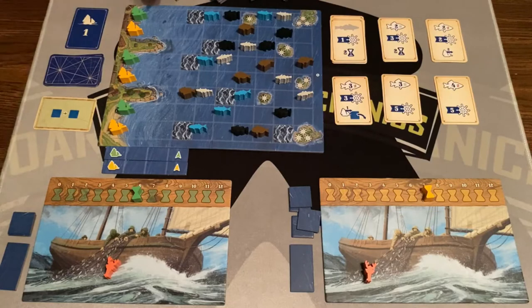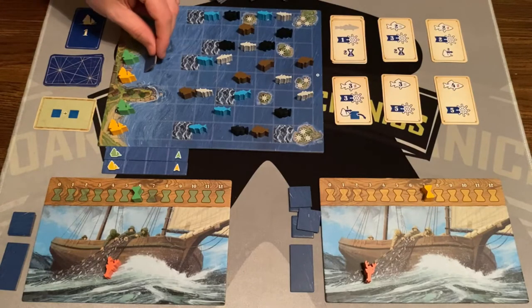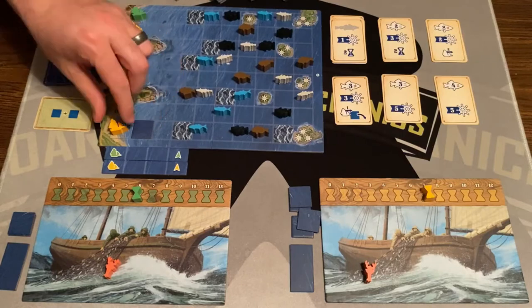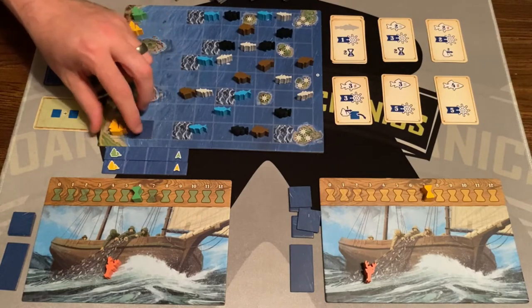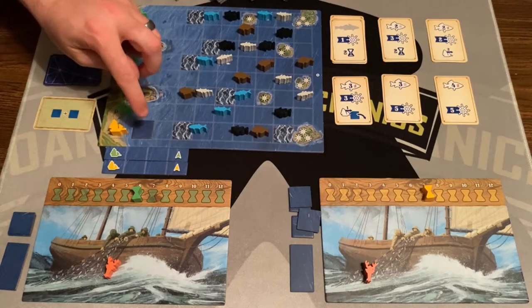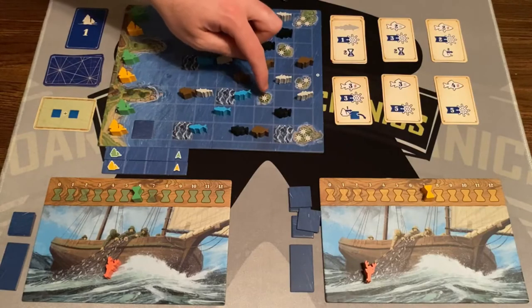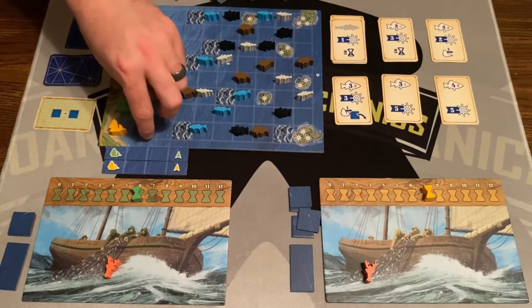First, you can take a tile and place it on the map in any space adjacent to a boat or another tile. You can't put it over rough water, fish, or any island — only calm water areas. Second, you can sail: move your boat for some time onto a tile. You can only move your boat onto these tiles, rough waters, or islands. If you move onto an island, you score those points at the end of the game, but your boat stays there for the rest of the game.